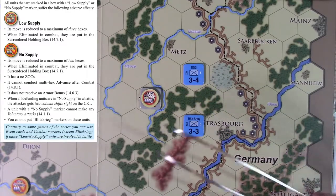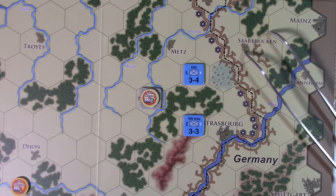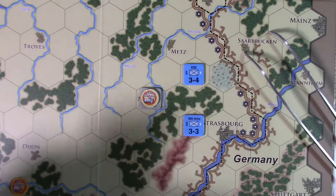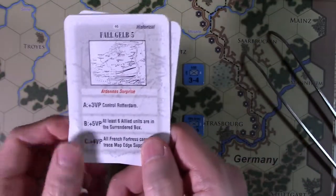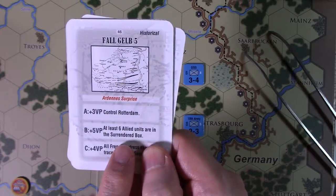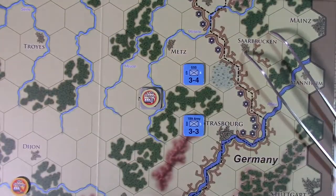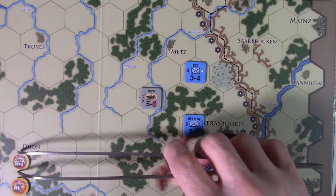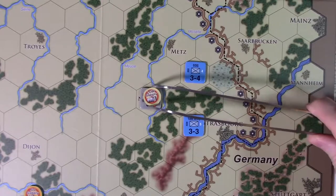Also, if you're killed while in low supply, you go into the surrendered units box instead of the destroyed units box. Why does that matter? For example, one of the secret plan cards has a goal: at least six Allied units in the surrendered box. So an effective way to achieve that plan card could be to choke off supply from various units, then eliminate them so they go into the surrendered box.